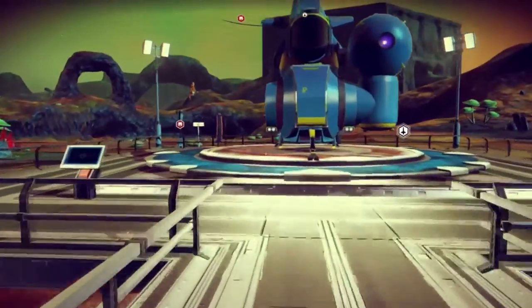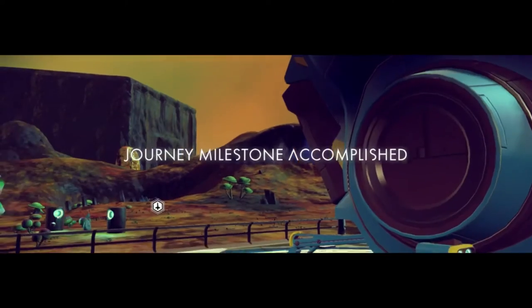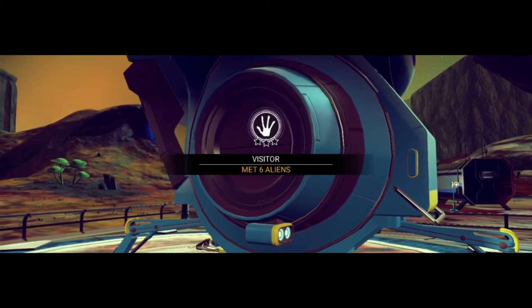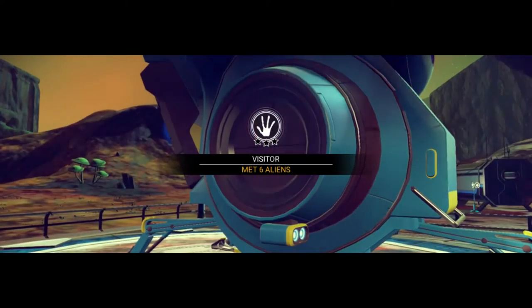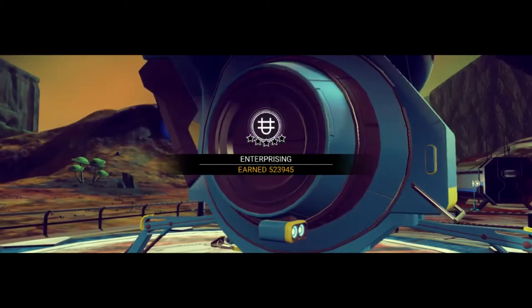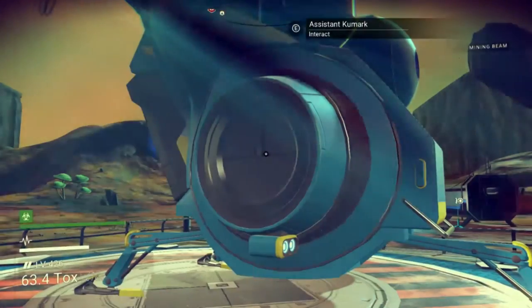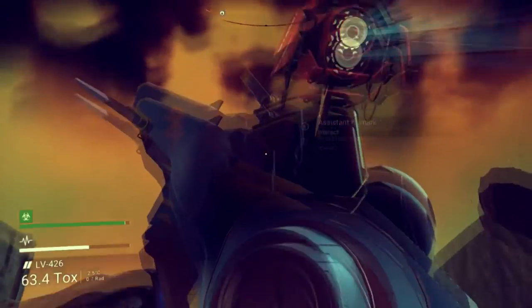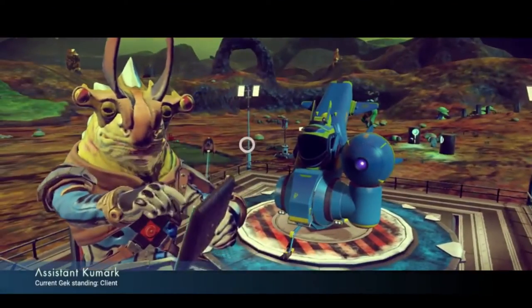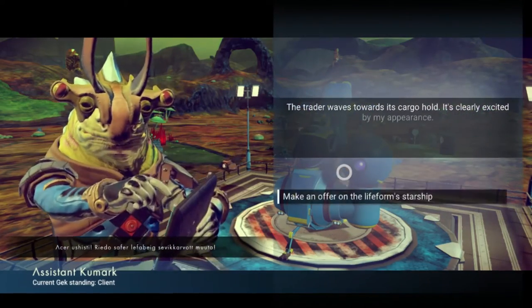This is another guy's ship. What milestone is this — met 6 aliens. I'm about to meet another maybe. They've got a lot of stars to work with. Okay, stop bugging me assistant kumark. That's an interesting looking ship you've got there, I have to say.